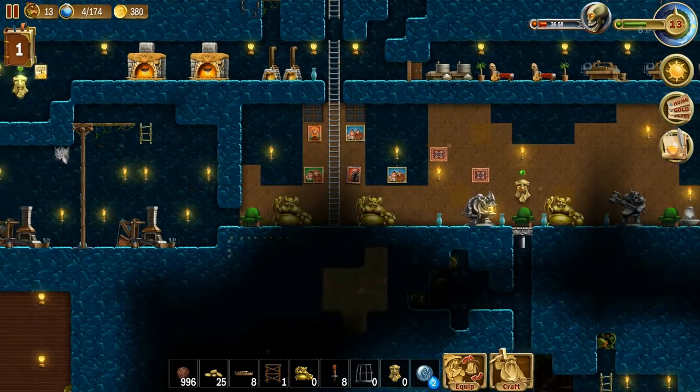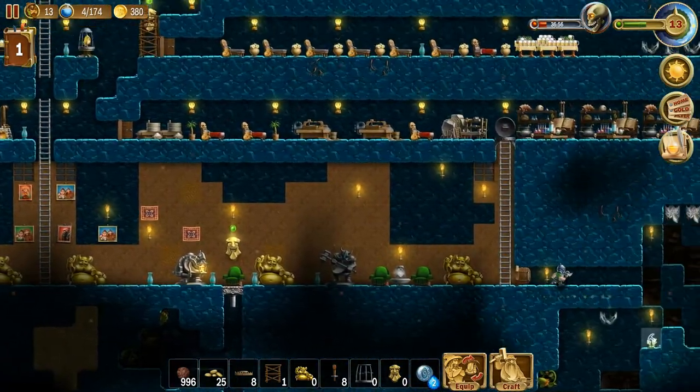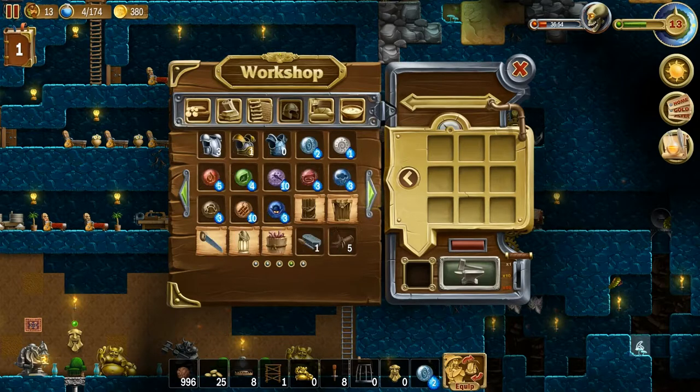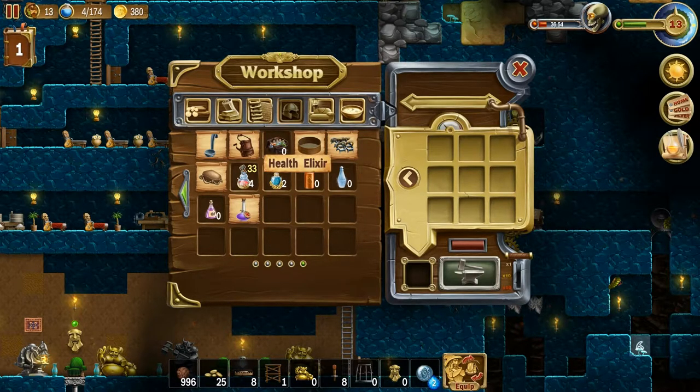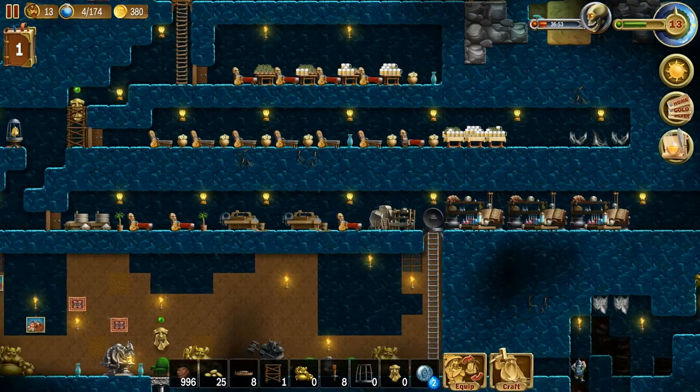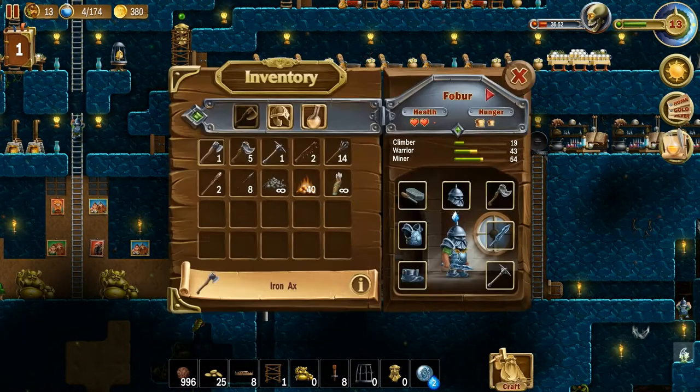In between this video and the last video, I went ahead and told my guys to make a few more potions. I came in here and gave them the stuff they needed. You can see they're going to make 33 health potions and 3 power potions, just so I have a little bit there for them to work with. I do want to make at least one of these right off the bat so that my guy will have that to mess around with.